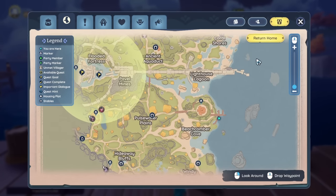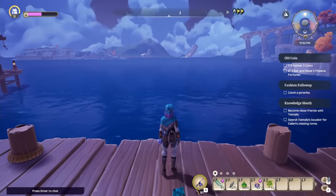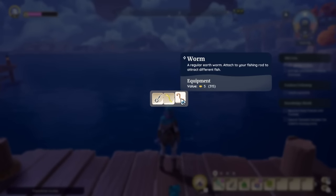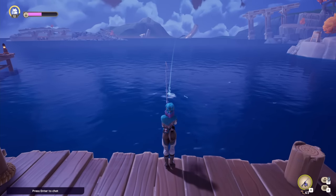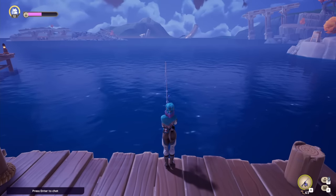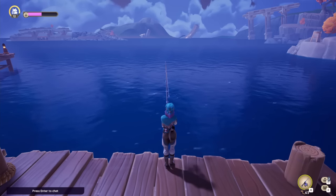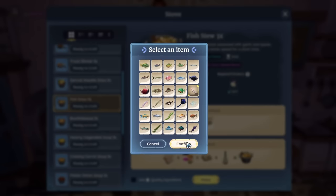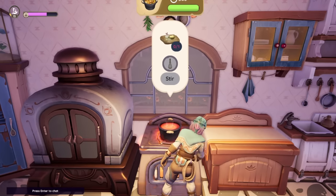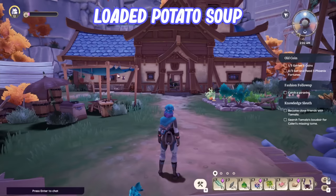The Fish Stew is another RNG recipe. Head to the Bahari Bay coastline — I found mine at a specific dock — and fish using worm bait until you get a glass bottle with a recipe inside. I actually got two back-to-back, so hopefully you'll be as lucky. It's a great early-game recipe: just a fish fillet, any spice, and garlic for 100 focus points plus a minor safe zone speed boost — very cheap and useful.